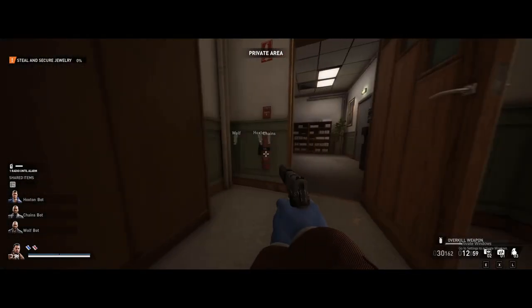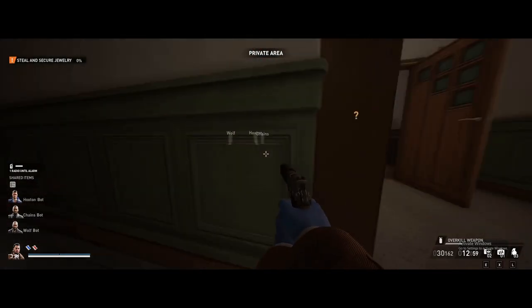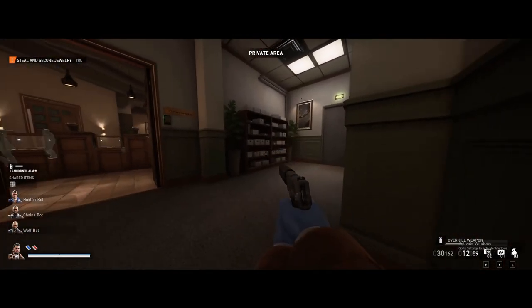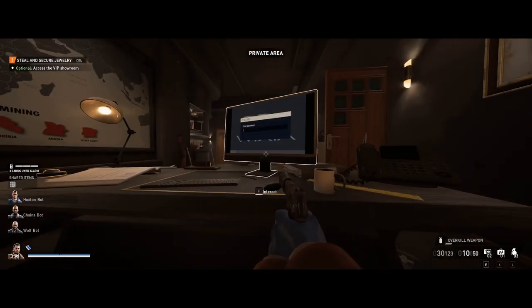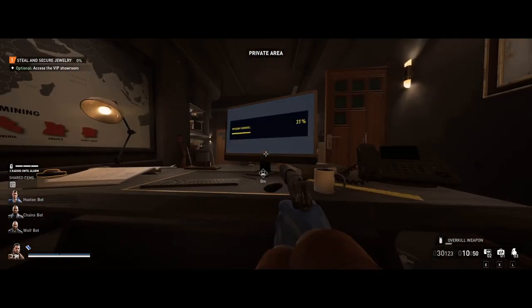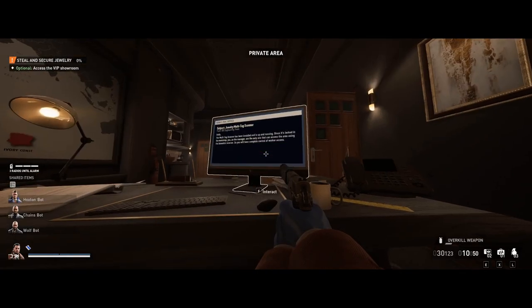If you see this guy wandering around the back of the store, just sneak around him — he's pretty clueless. Then you're going to want to sneak into the manager's office. Hack the computer and read the clues. It'll tell you about how the basement code is stored in the VIP room, and how you're going to need to grab the manager if you want to get into the workshop, which has a special machine for sorting out marked diamonds.